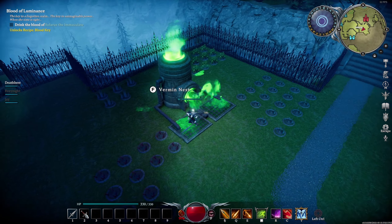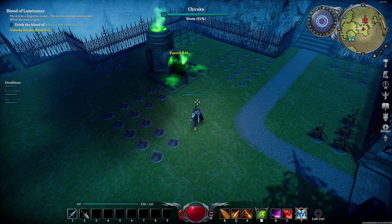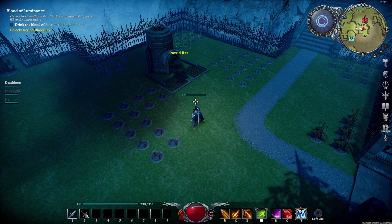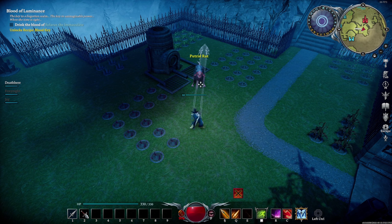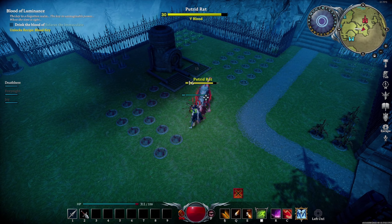This boss has 3 main keypoints. Before going over the keypoints, there is something to keep in mind with this boss. If you fight the Putrid Red and there is not enough space due to walls or fences, the boss will sometimes get behind them when getting back out of the ground and reset back to full health.